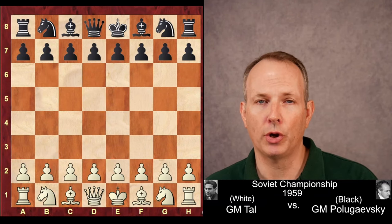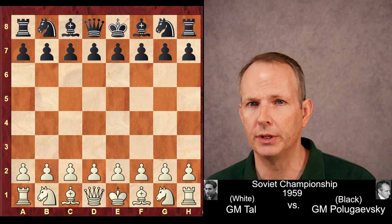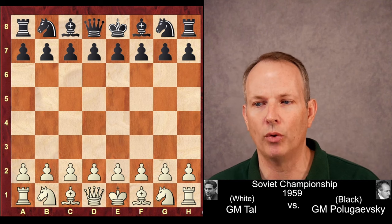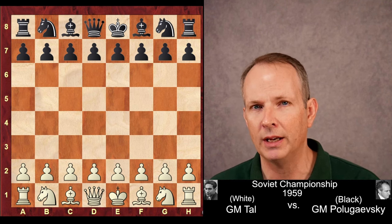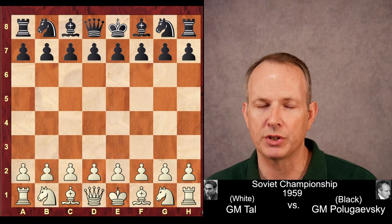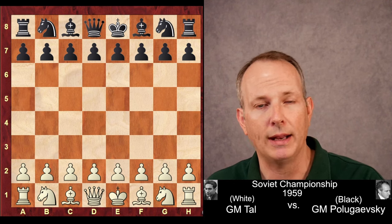Legendary Grandmaster Mikhail Tal shows us the perfect way to sacrifice against the Sicilian defense in this game from the Soviet Championship against Lev Polugaevsky. This was played in the year 1959. These are the basic building blocks of how to sacrifice against the Sicilian. Tal has white, Polugaevsky black. Let us jump right in.